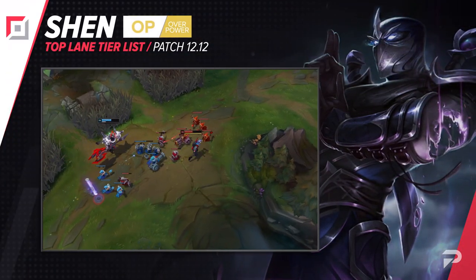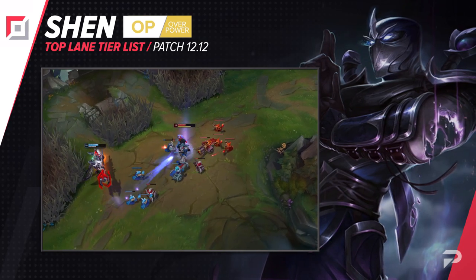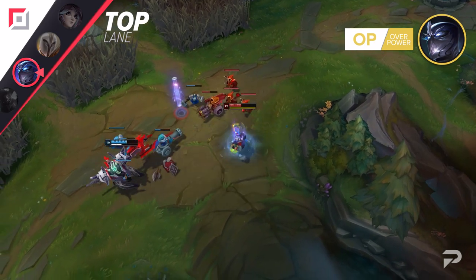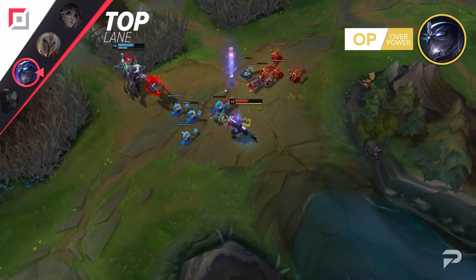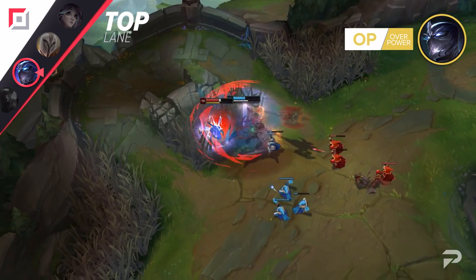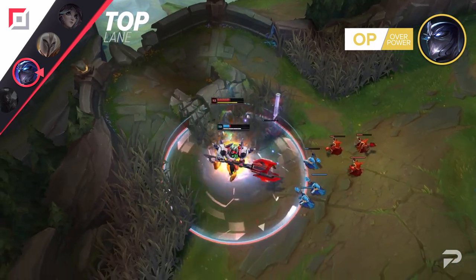Shen also gets moved up to the OP tier. With the meta being largely dominated by other tanks and juggernauts, his Q's percentage-based damage makes him a really strong counterpick in most games. Unlike some other tanks who tend to just group up and try to win fights with the team, as Shen you'll be giving yourself a lot more individual carrying power, since his primary job is to split-push post-laning phase.